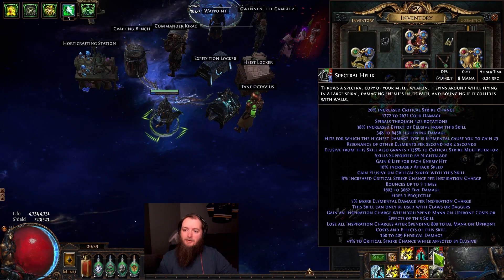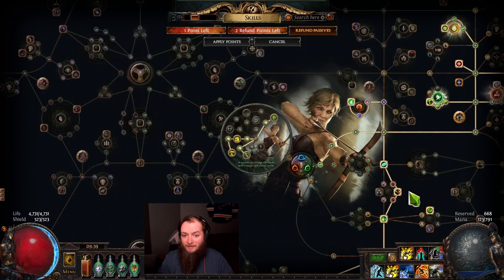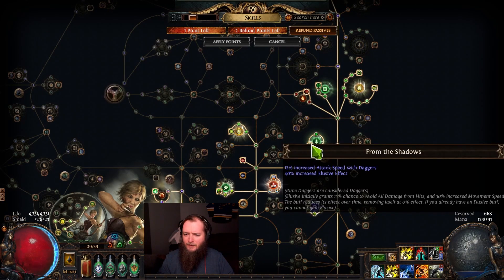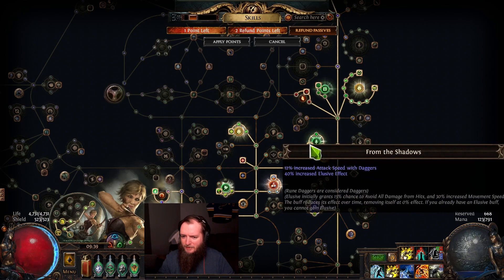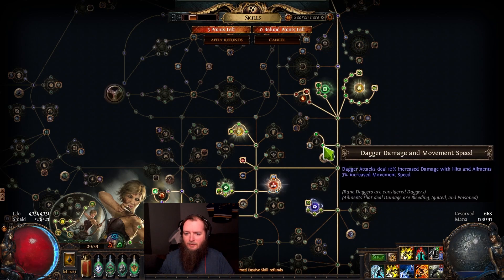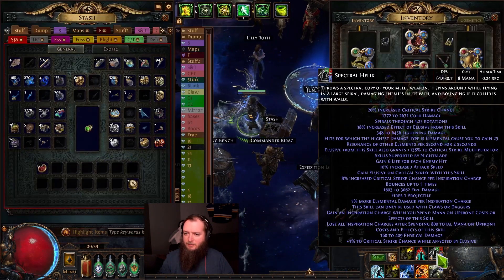So we were at 53,000 on the tooltip DPS. I want to cut some damage — specifically I want to take out the elusive and attack speed with daggers node. This is 3% movement speed, 3% movement speed, 40% elusive effect — which is really good — and then elusive gives another 40 crit multi, which is also really good. But removing this I don't think is going to affect my tooltip DPS.